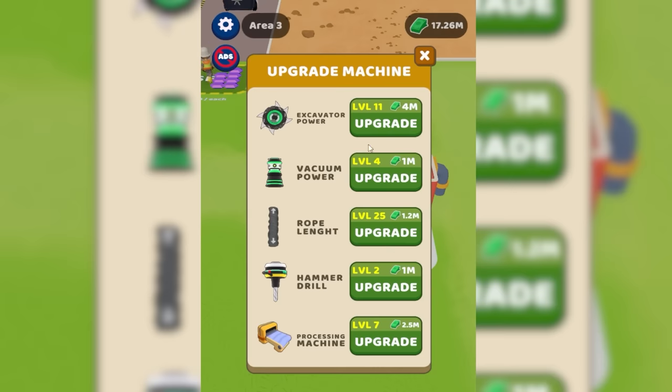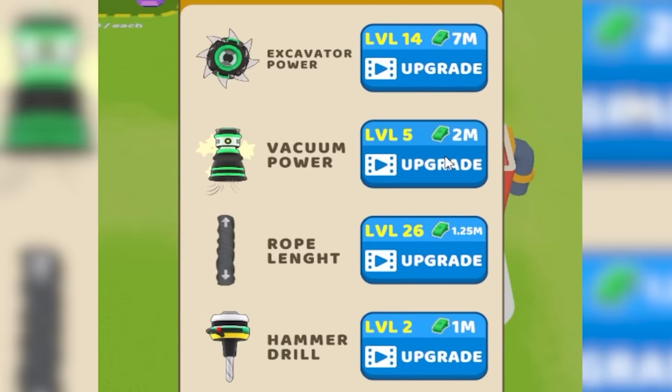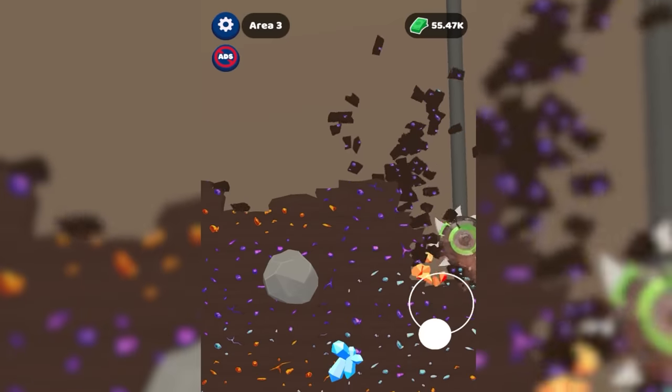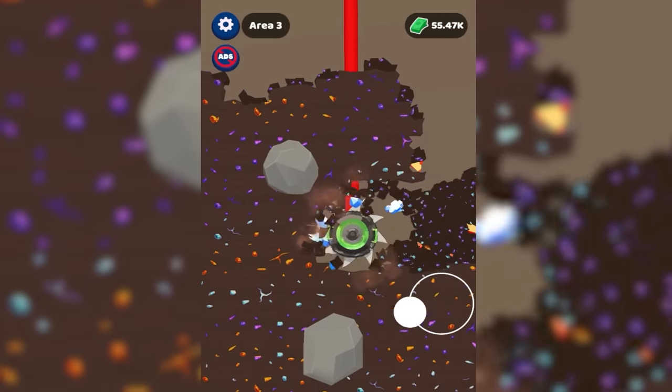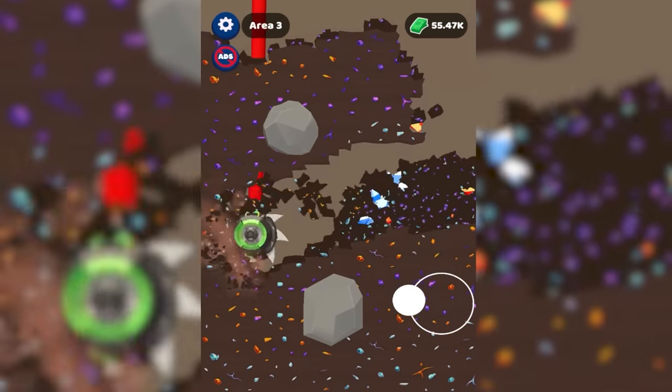Since we got all this money we might as well go for it on the drill upgrades and also rope length — you know what, everything. I'm sure by the time I'm back to the surface there'll just be more stuff to do. Wow this extra power really works. But rope length wasn't as long as I thought it might have been. But somehow we're still allowed to go deeper — that extra drill power really works.